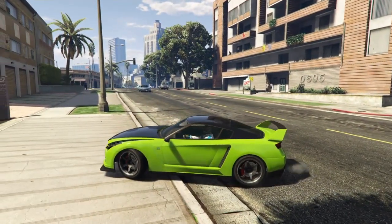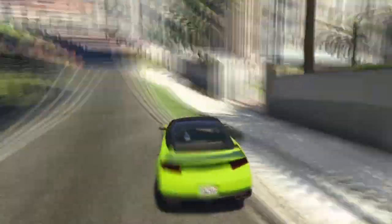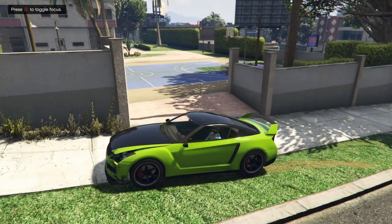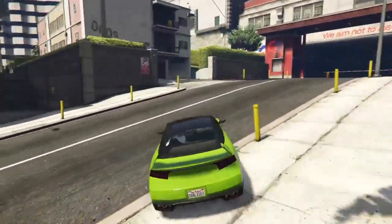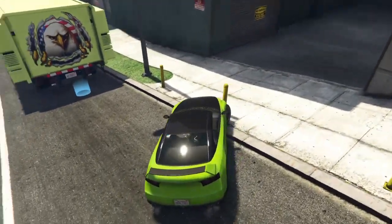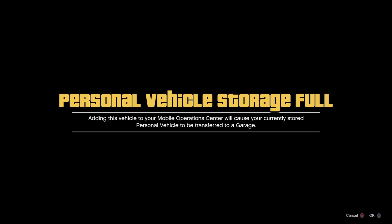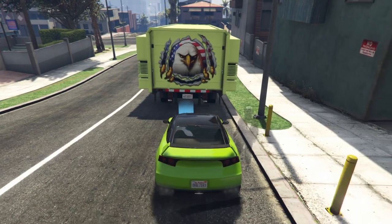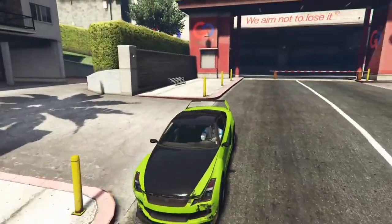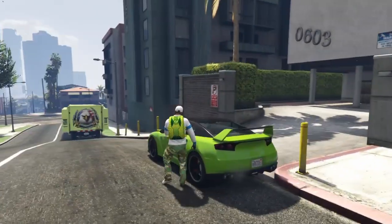All you need to do is hop inside the vehicle you're going to be replacing and ask your friend to hop in with you. Once your friend is in the car, he's just going to bring up the pause menu and sit on that until you finish the next step. Go to the back of the MOC, press right on the D-pad, and accept the alert to replace. If there's anything in the MOC it's just going to go to the garage you called the car you're replacing from. Once your friend is kicked out of the car, drive back up a little bit and jump outside.